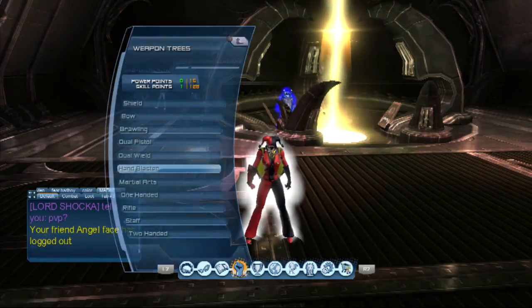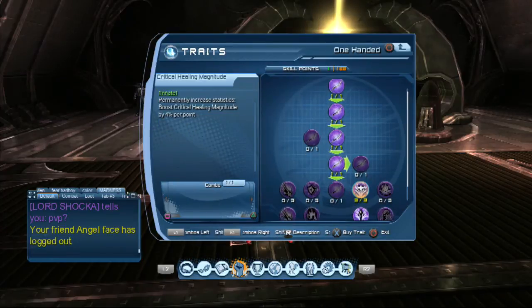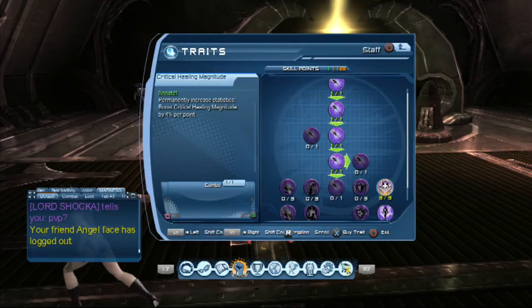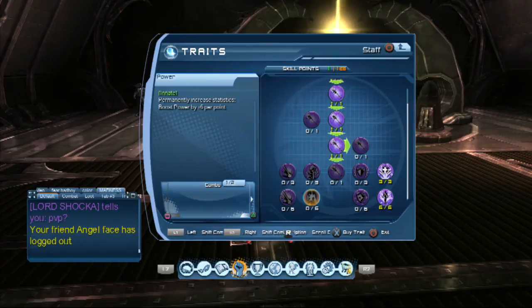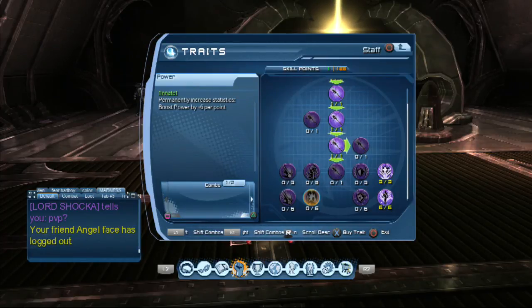For beginner healers, focus on restoration. For experienced healers with a lot of skill points: restoration, then critical chance and critical magnitude, then power for PvE. For PvP healers, don't go for power yet — go for the breakout. The breakout is better than power because if you go for power you don't get the breakout, so there's no point — you'll waste all your power healing. When you get stunned by controllers you won't get power back, but they'll buff you anyway. If you have a tank that removes debuffs, you're good.